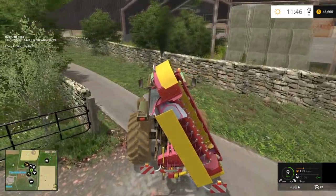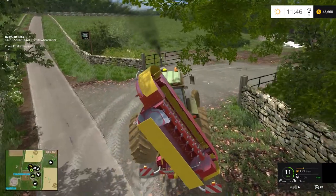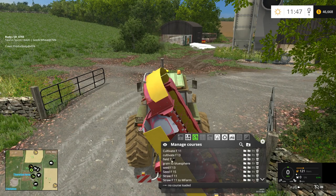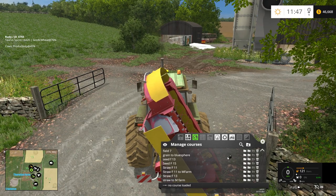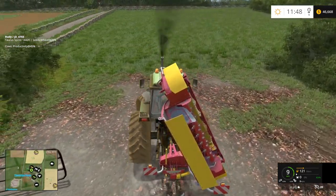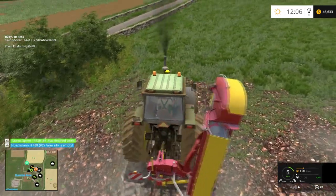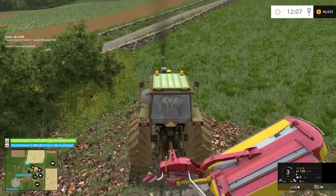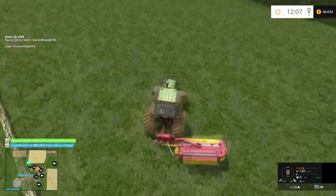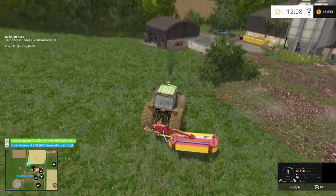I can't remember whether I set a course to mow that or not. Let's find out. Cultivate field, grain - nope, looks like I did it manually. Really? All right, well I guess that's what we're gonna have to do - get it lined up and do it. All right, let's lower the mower. I don't know if it matters where we start - I guess we'll just start over here and start mowing, doesn't really matter does it.